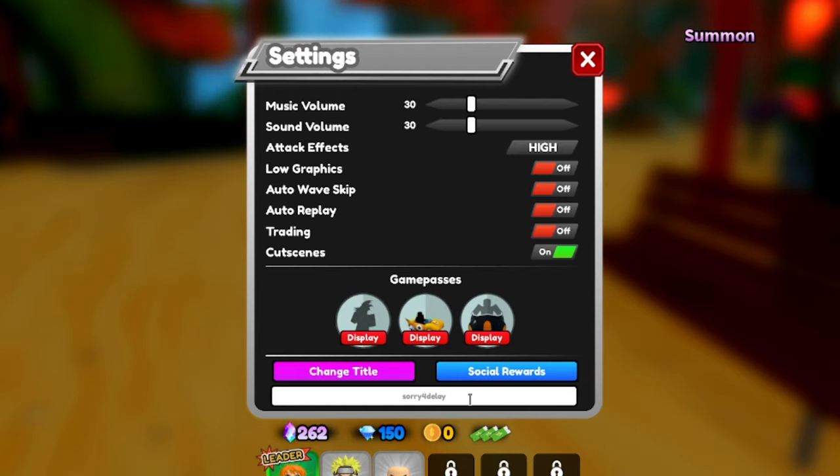I think those are all the working codes. There were other codes like Happy Holidays 1 and 2, but those don't work anymore. The new codes I showed today are TSUKuYOMI2024, AnimeRoulette1, ThankYouFor6bVisits, and 24HoursUpdate. If any new codes come out I'll update you guys, so make sure you subscribe and turn on post notifications. Remember, you need to be leveled up to redeem most of these codes.